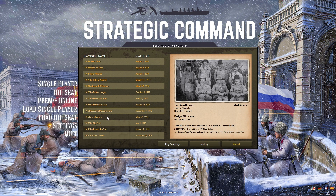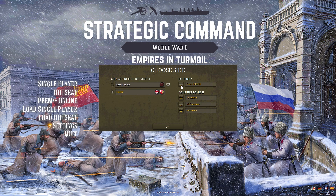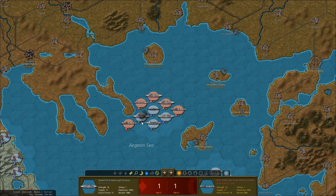Empires in Turmoil expands Strategic Command World War I to include some of the most momentous battles of the turbulent second decade of the 20th century. Seven campaigns will be added to the game, covering the period from 1912 to 1919.